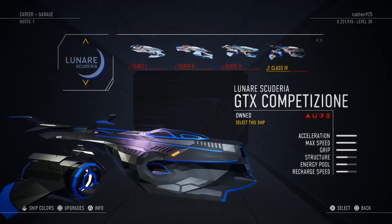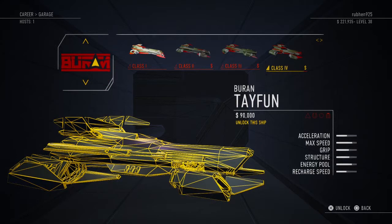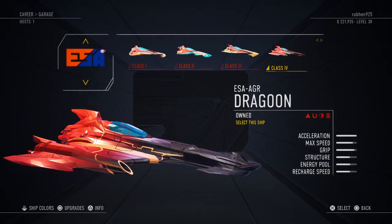I'm going to go into career mode and quickly go into the ship section, and we're going to take a look at the different types of ships. I haven't unlocked all of them because they do cost a lot of money, but the first one is the Dragoon, which is the ESA-AGR.